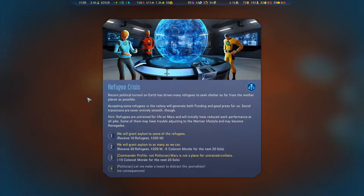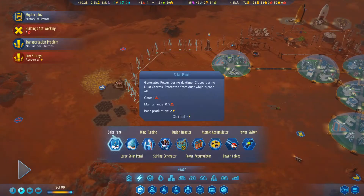Refugee crisis! Turmoil on Earth has driven many refugees to seek shelter as far from other planets as possible. Accepting some refugees will generate both funding and good press. Refugees are untrained for life on Mars and will initially have reduced work performance. Some may become renegades. We grant asylum to some refugees - 10 refugees, receive 200 million. Or receive 30 refugees for 200 million but get minus five colonist morale for the next 20 sols. Or just refuse and get minus 15 colonist morale. Looks like it's option number one because it doesn't seem to give us any penalties. Let's do 10 refugees.